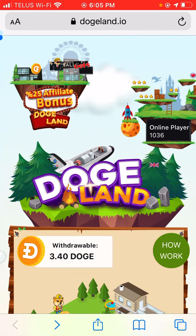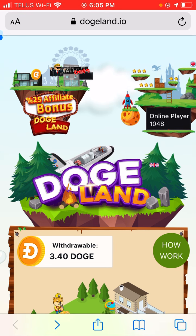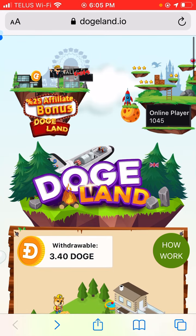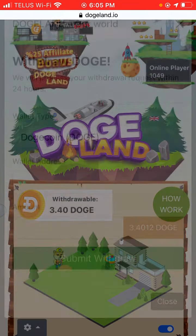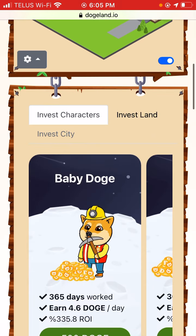How to mine Dogecoin. We're on DodgeLand and we're going to mine some Dogecoin. You sign up, you get a little property like this, and your guy starts mining for you. You just have to sign in once a day and he'll be mining in the background for you.